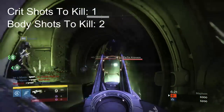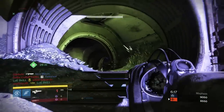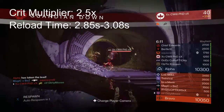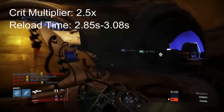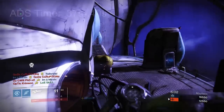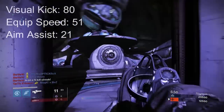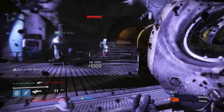In fact, there is no sniper rifle that will vary from the 1 to 2 shot kill — they are all the same. The crit multiplier is again 2.5x, with a reload time again of 2.85 to 3.08 seconds, and an ADS time of .37 to .40 seconds. Its visual kick value is 80, equip speed is 51, and aim assist is 21.